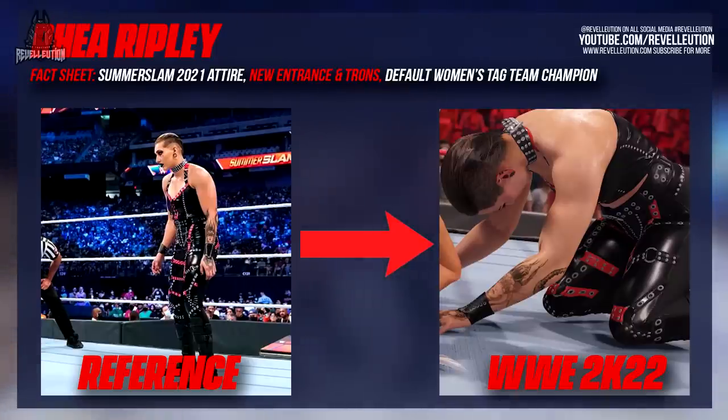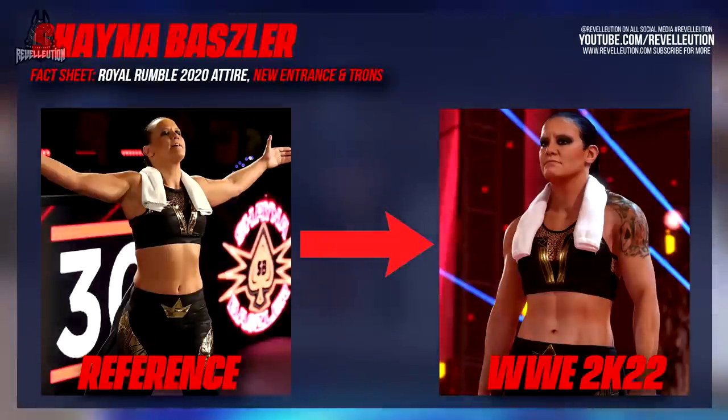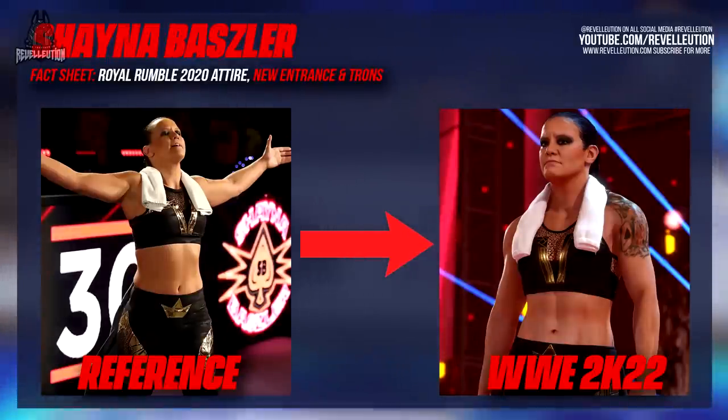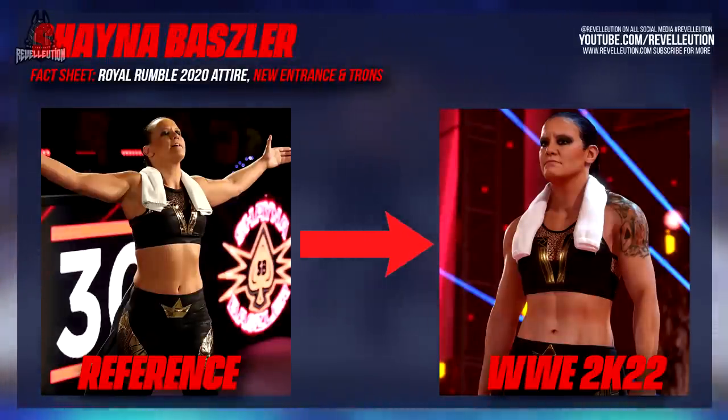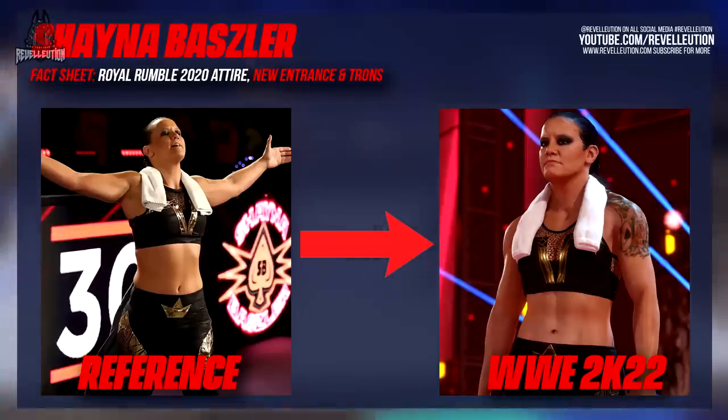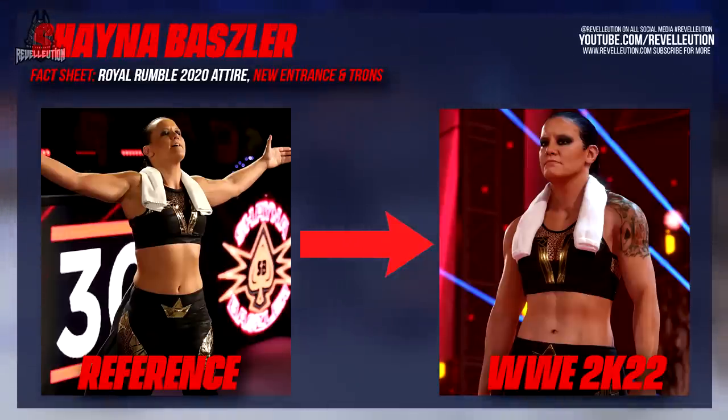Like Rhea, we've seen our fair share of Shayna Baszler in recent weeks, who sports her Royal Rumble 2020 attire as previously revealed. It looks as though Shayna may have two models, but only her Royal Rumble model is available to select in our build. Shayna has updated titantrons and an updated entrance animation that looks far more fluid and superstar-accurate. She can be seen interacting with various props throughout her entrance, including her mouth guard and throwing her towel to the outside.